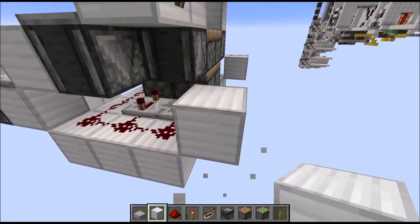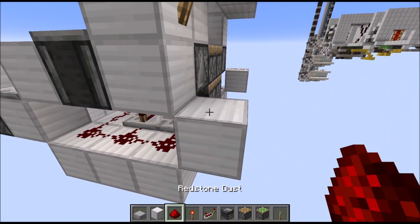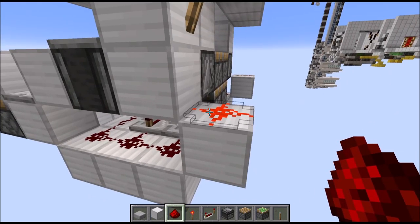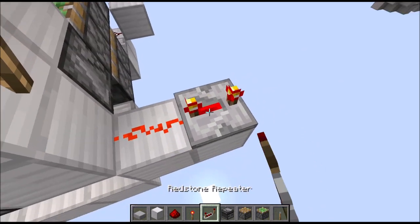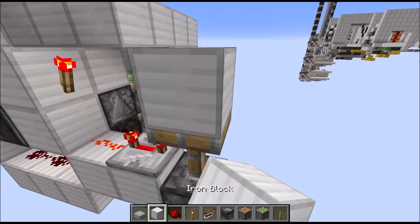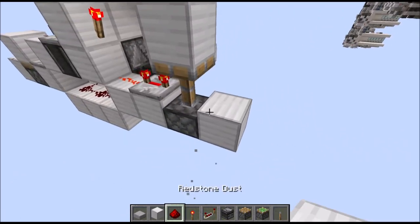Now on the left side we do something somewhat similar. First place a block here in front of the repeater, then a torch on the side of it. Now a lowered block here and then a full block here, and only then place redstone wire so those two wires are not connected. Then we need a block here with a repeater on 4 ticks running into a sticky piston with a full block on top. Then another block to the side of it with redstone dust on top.